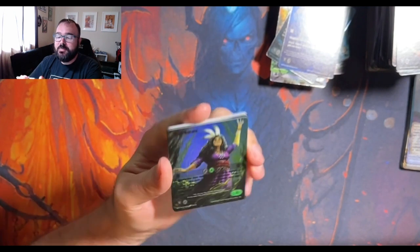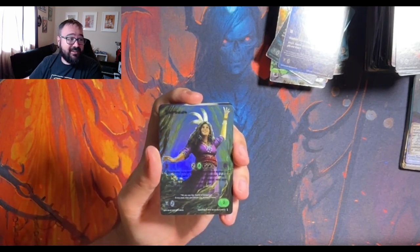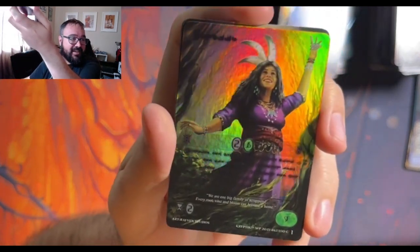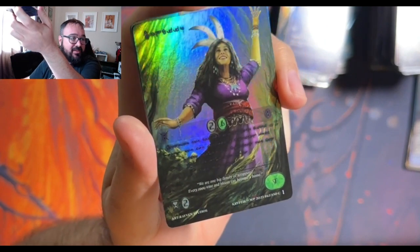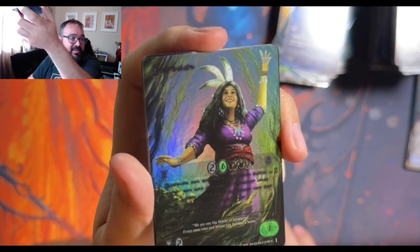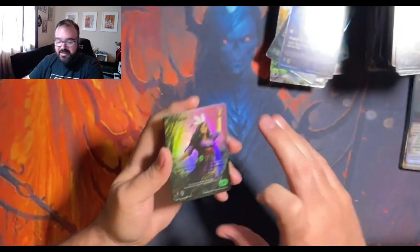Oh my God, it's beautiful. I don't even know what this card is — I don't know the names by the art — but it is a purple cryptic text. I don't know that the camera will pick that up. You might be able to see it in the power and toughness numbers there — you might be able to see the purple. But it is a purple cryptic text.